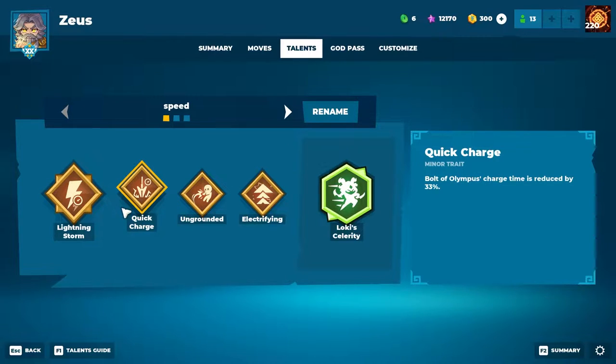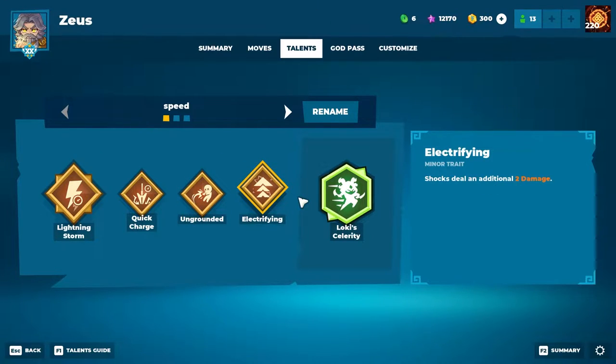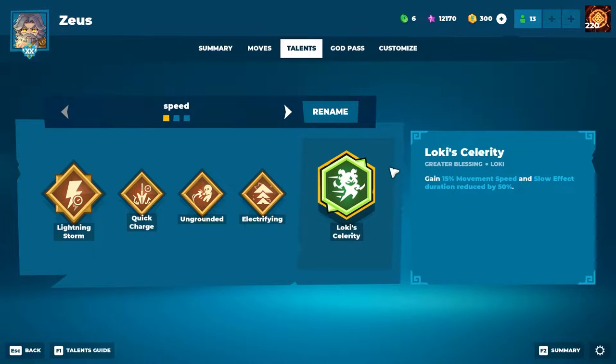For minor traits we have Quick Charge, which just reduces the cooldown on the spear ability. Ungrounded gives extra knockback on enemies in the air, and with the spear snipes you usually throw them on people in the air so they get knocked out. And then the last minor trait is Shock, which deals an additional two damage — and a lot of Zeus's abilities apply Shock, so it's a good damage boost. And as you all know, we need movement speed in this meta because everybody is running it, so we're going with Loki's Celerity for the greater blessing.